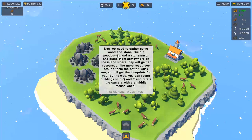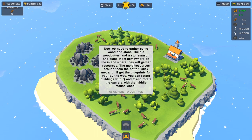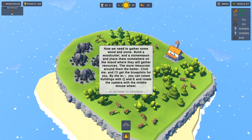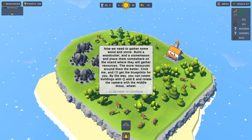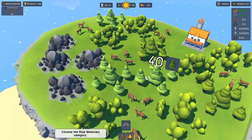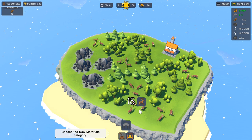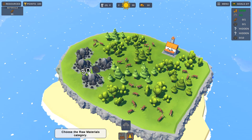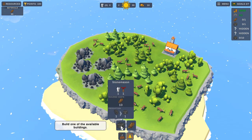Now we need to gather some wood and stone. Build a stone cutter and a stonemason and place them somewhere on the island where they will gather resources. The more resources around them, the better. You can rotate the camera using the middle mouse wheel. I'm assuming those numbers are how many resources we get - that's 50, 50, 50, 50. Let's start off with gathering stone.